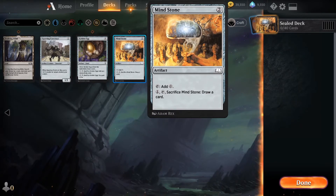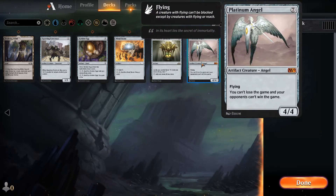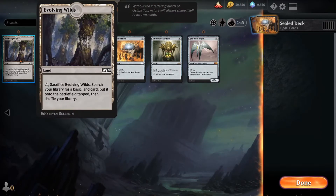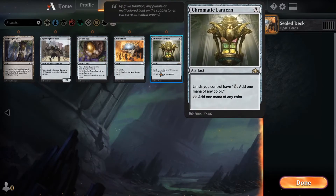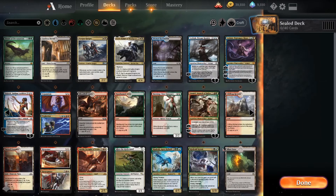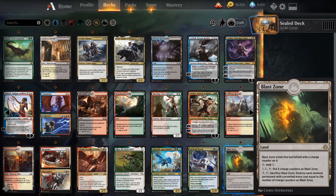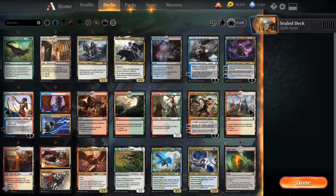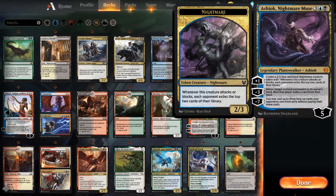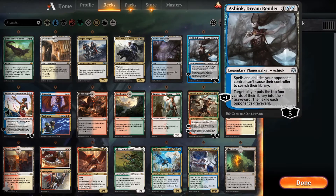There's the Mind Stone. Platinum Angel just goes in no matter what — it's a 7-mana 4/4 flying that says you can't lose the game and your opponents can't win the game. For lands we have some fixing: Evolving Wilds, the lantern, and Golden Egg which can add one mana of any color, but only once. Blast Zone is probably a no. There are also two Ashioks — Ashiok Dream Render and Ashiok Nightmare Muse. Unfortunately Ashiok Nightmare Muse would need blue and black, and we have almost no blue or black.